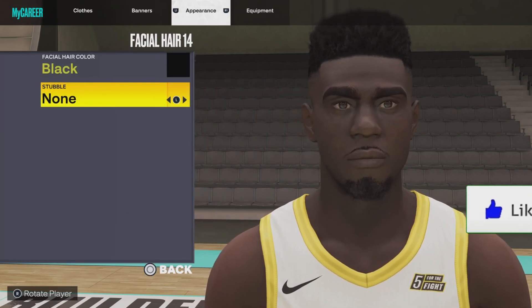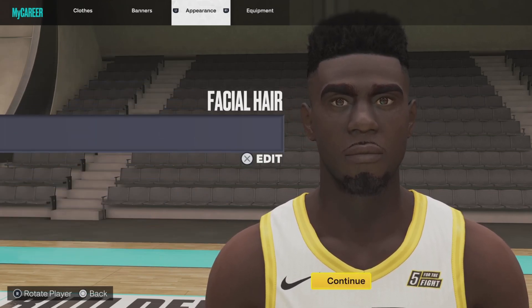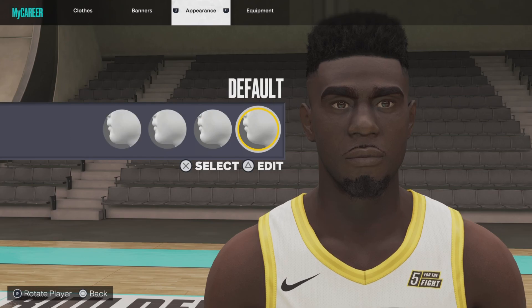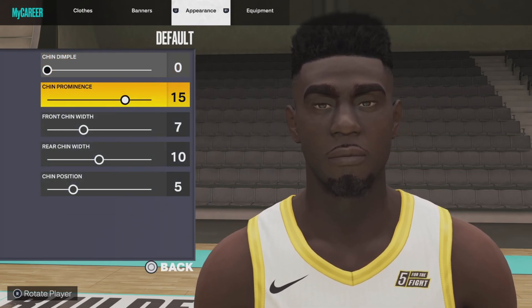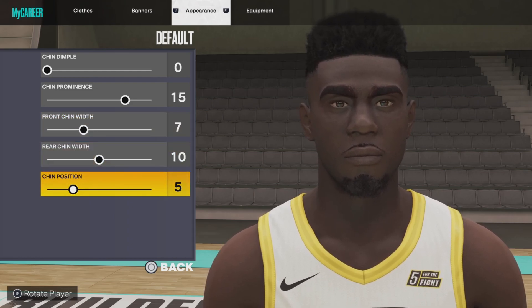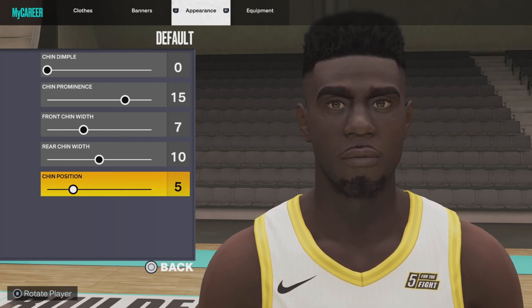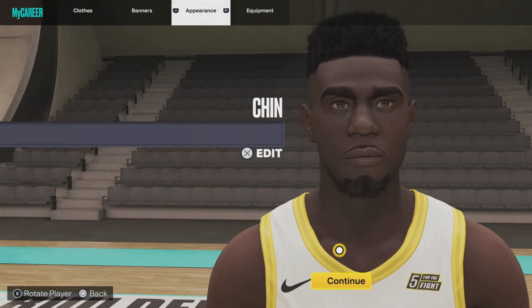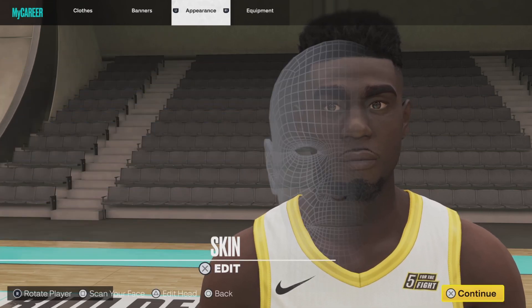Facial hair number 14. Next up, the chin: default chin, chin double 0, chin prominence 15, chin width 7, rear chin width 10, chin position 5. I'll give you a couple seconds to copy this down. Then the last thing is the skin: skin number 2, everything turned off. And that is the Zion Williamson face creation!